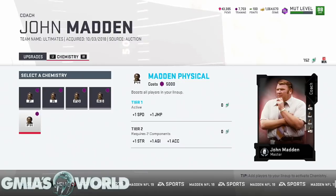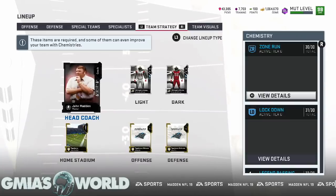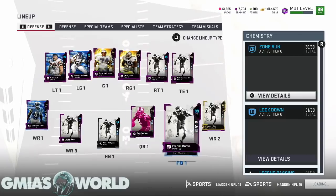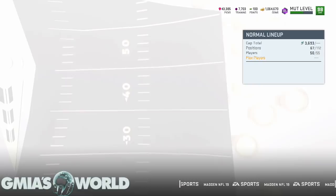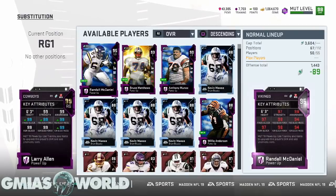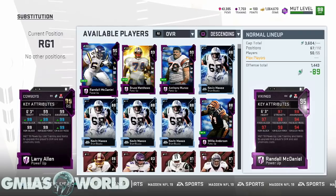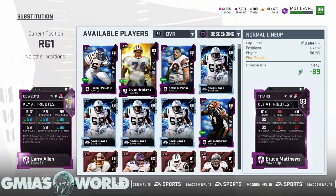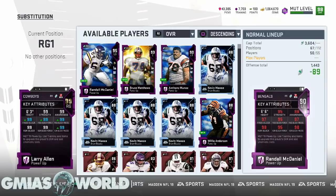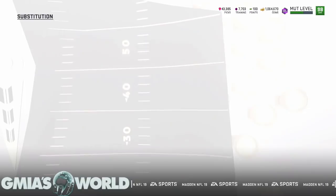I want to give you guys some examples. Before we even add that on — if strength is a factor, a lot of things are going to change with my offensive line. Guys like Larry Allen: you see how he has a 99 strength in white. A lot of the other cards I have don't have 99 strength. Larry Allen plays out of his mind. Bruce Matthews is a little weak, Anthony Muniz is a little weak, Randall McDowell is a 97. Boosting these guys' strength should have some kind of determination.